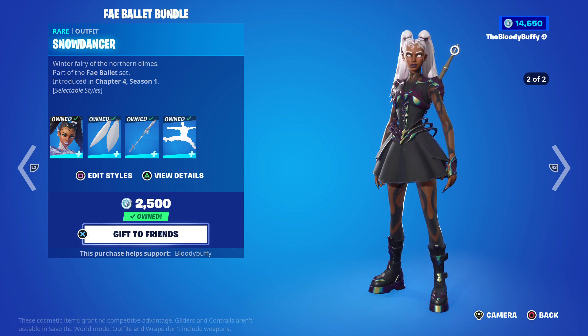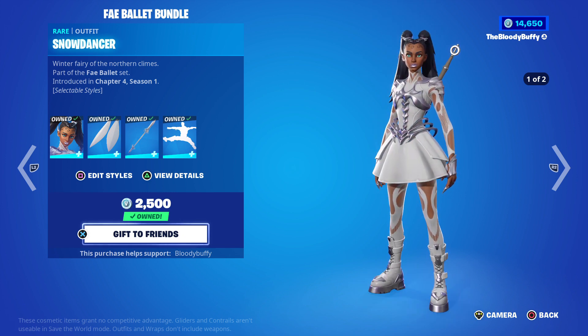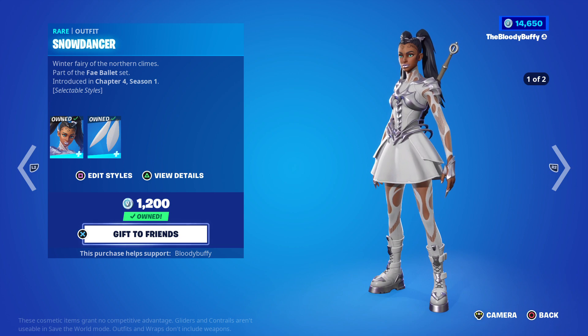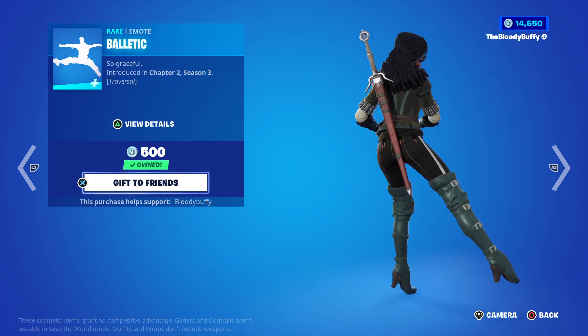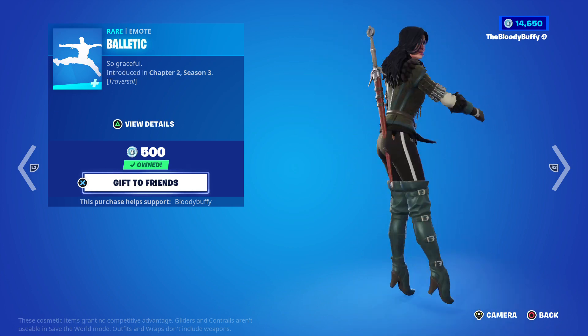It's not a bad wrap actually. Then we've got the Fae Ballet Bundle - Snow Dancer, one of my favorite skins in the game. The bundle is 1700, back after 43 days, or you can buy it separately.